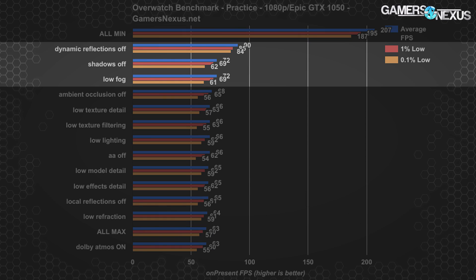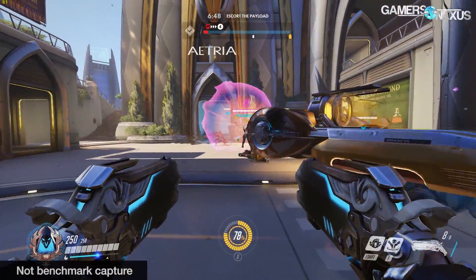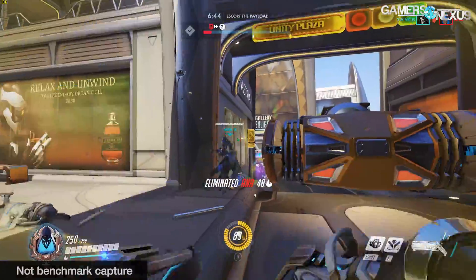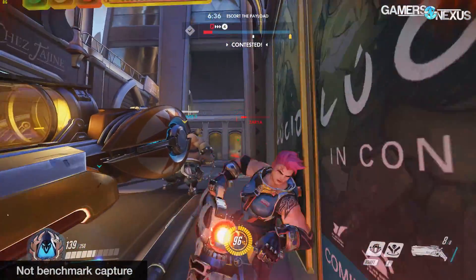This establishes our baseline for what we should focus on the most during the more intensive competitive matches and further testing. These numbers highlight that dynamic reflections, shadows, and local fog detail are all worthy of attention. We're happy to see that texture and model detail don't seem to impact frame rate as heavily as some other options, as they have the most visible impact on graphics quality from a user perspective. Texture quality is most dependent on VRAM, given that higher quality textures require more video card memory — though we never really saw VRAM request size exceed 2GB on the GTX 1050 at 1080p.